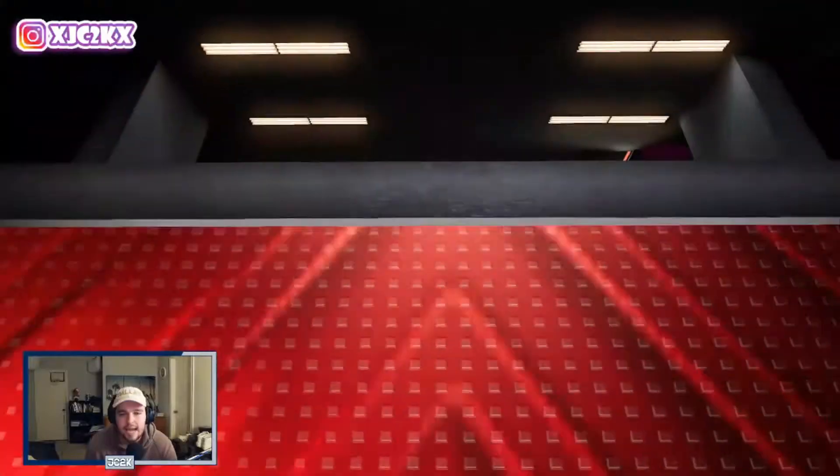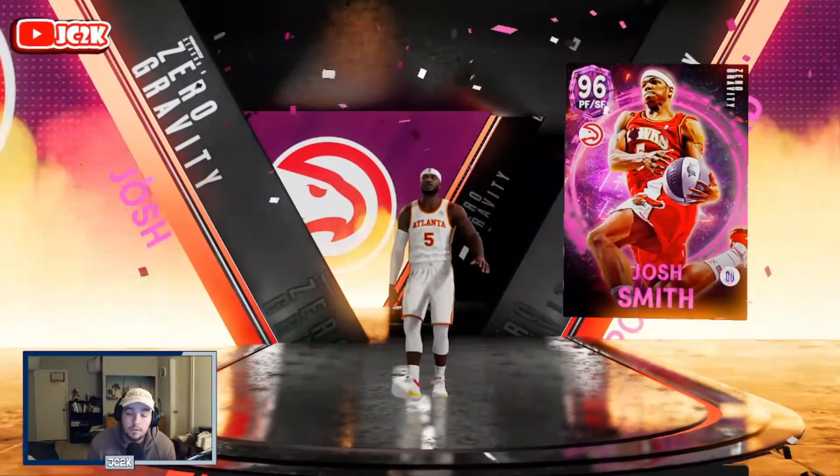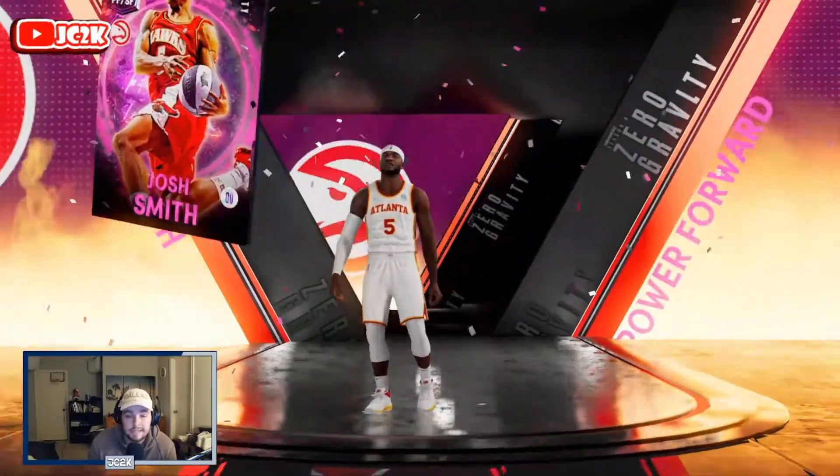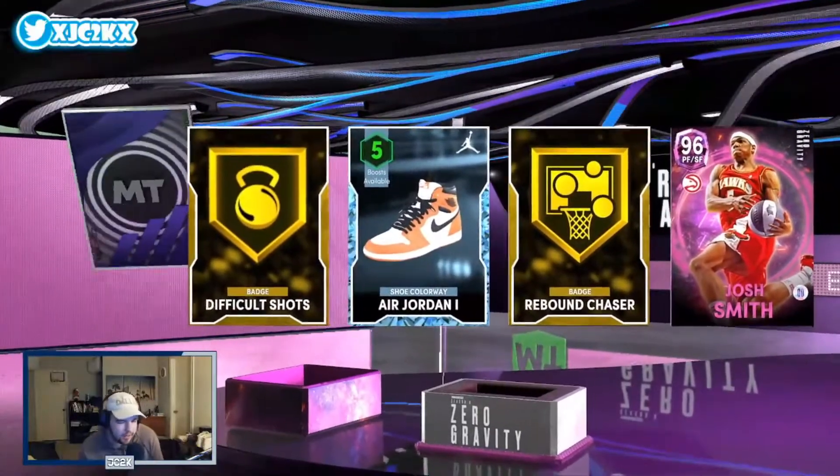96 overall — is this gonna be Trey Young? No, is this Josh Smith? Oh, Josh Smith! We'll take that — Galaxy Opal Josh Smith, that's a nice little pull. Gonna go for around 7,000 MT or something like that.